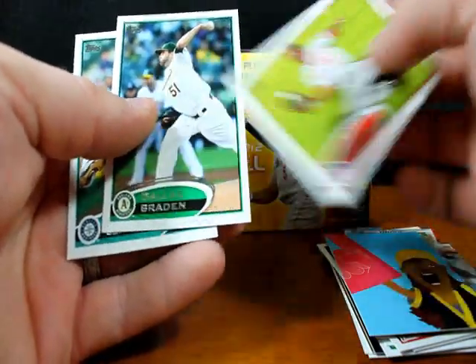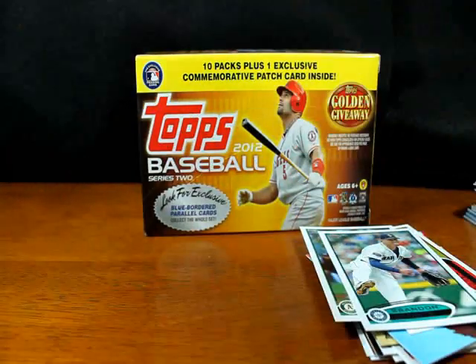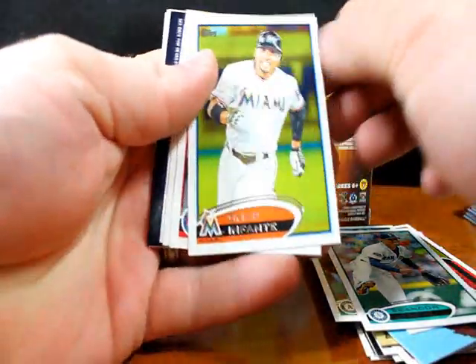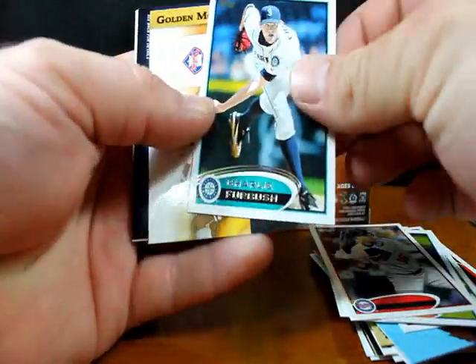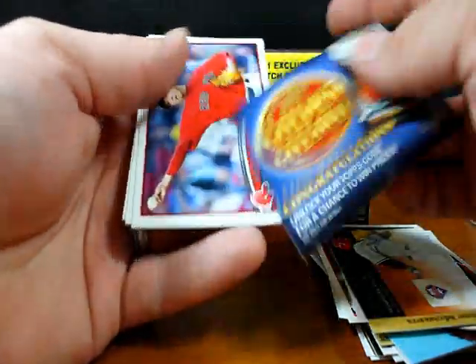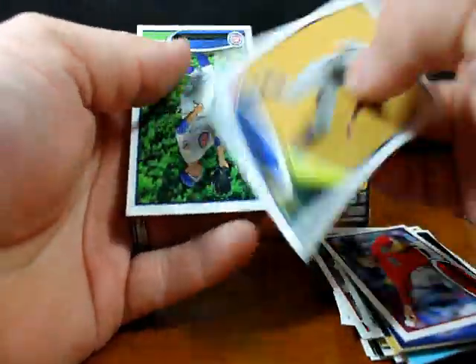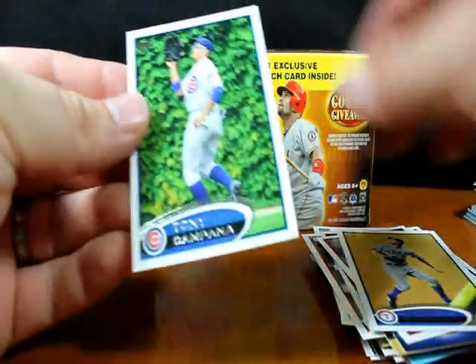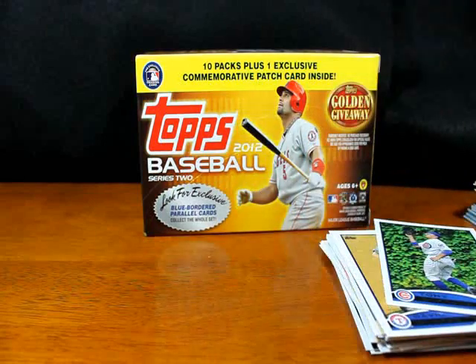Roger Bernadina, Dallas Braden, and Brandon League. One more pack. Omar Infante, Josh Willingham, Charlie Furbush — former Tiger — Ryan Howard Golden Moments, code card, Daisuke Matsuzaka, David Murphy, and Tony Campana.